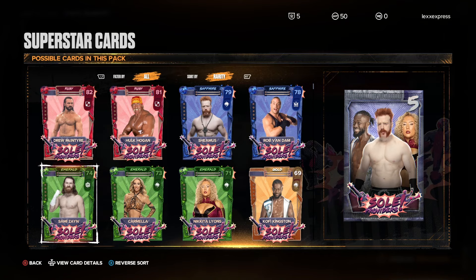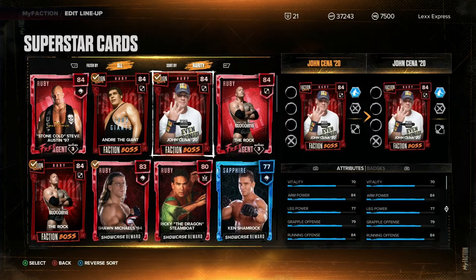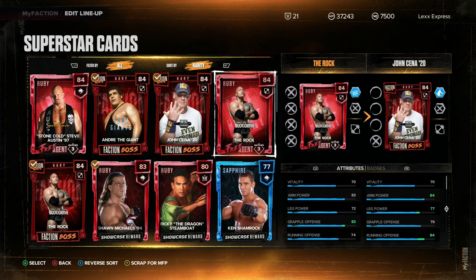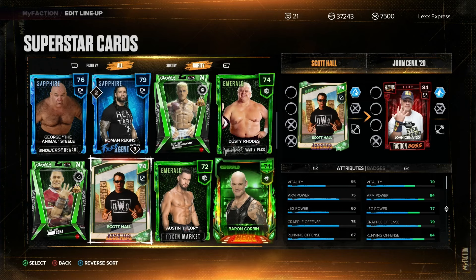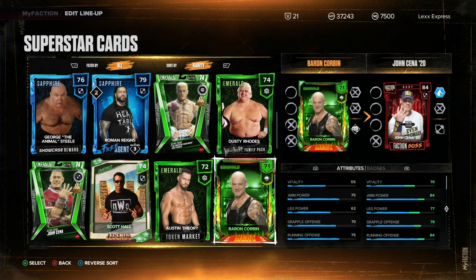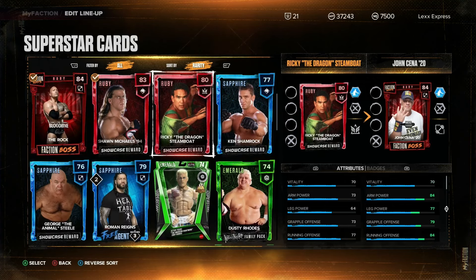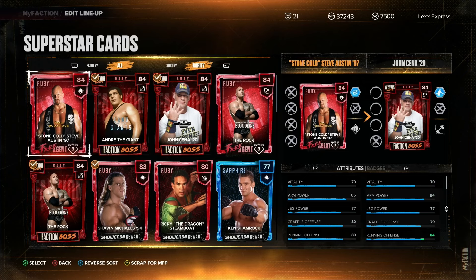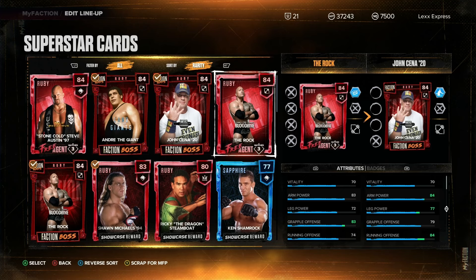I prayed for this and it happened, so I do get the satisfaction of opening multiple packs and sneaking around seeing how good the odds truly are. I got all my cards on one platform, which is Xbox, and this is where I pulled the Baron Corbin. So no Becky Lynch, no Sheamus for me here.